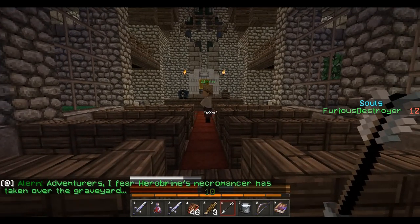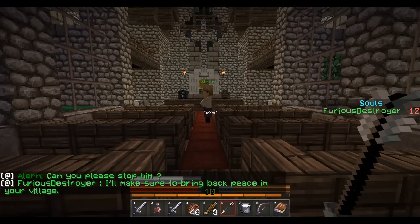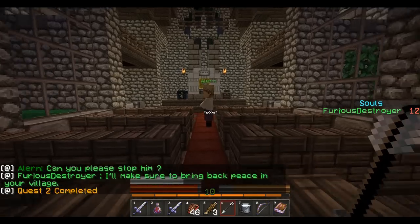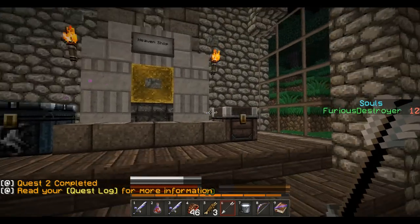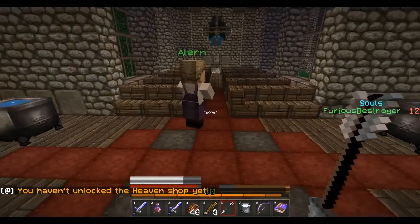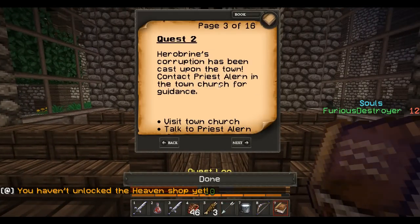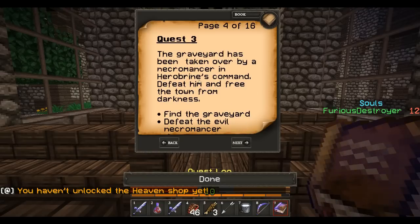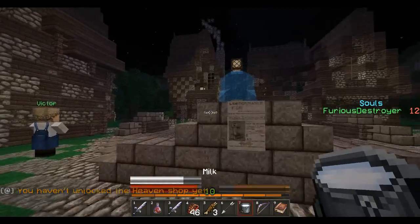Alright. There they are. Adventurers, I fear Herobrine's necromancer has taken over the graveyard. Can you please stop him? Yes, I'll make sure to bring back peace in your village. Alright. Read your quest log for more information. Quest two has been completed. This is the heaven shop. Hold on a second. What does that mean? You haven't unlocked the heaven shop yet, so I probably unlock that after I do the next quest. So quest three: Herobrine's corruption has been cast upon the town. The graveyard has been taken over by the necromancer in Herobrine's command. Defeat him and free the town from darkness. Find the graveyard. Defeat the evil necromancer. Alright, I think we can handle that.